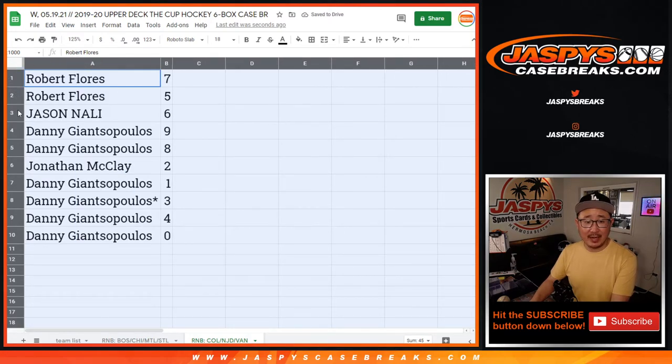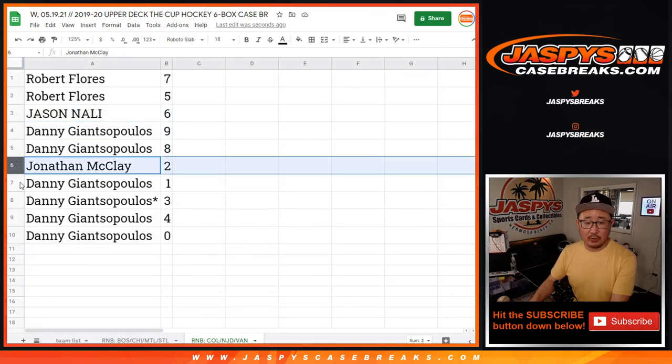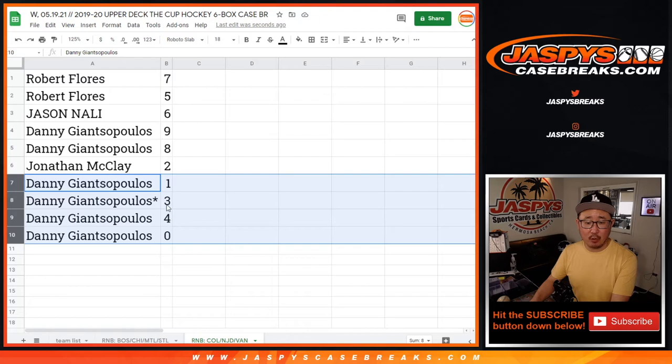Robert with seven and five. Jason with six. Danny with nine and eight. Jonathan with two. And Danny with the rest: one, three, four, zero. Moot point, because Danny has both one and zero. So there you go.